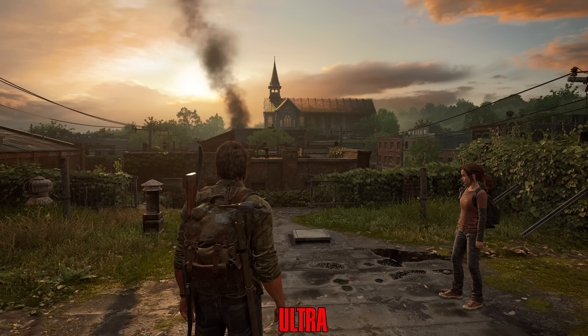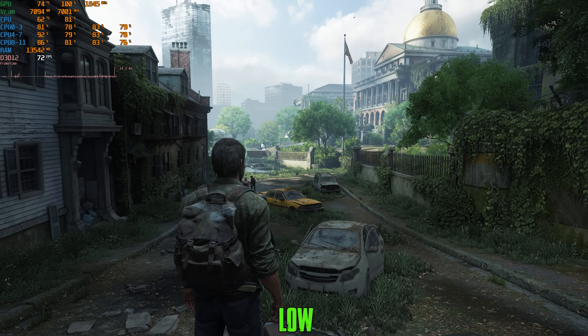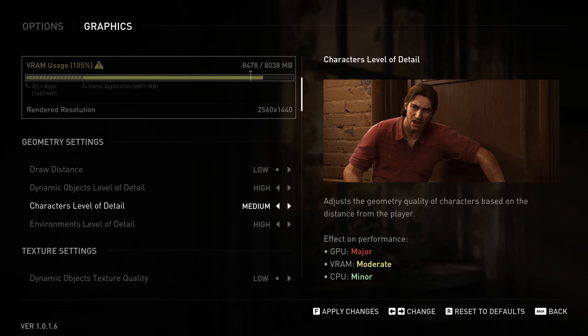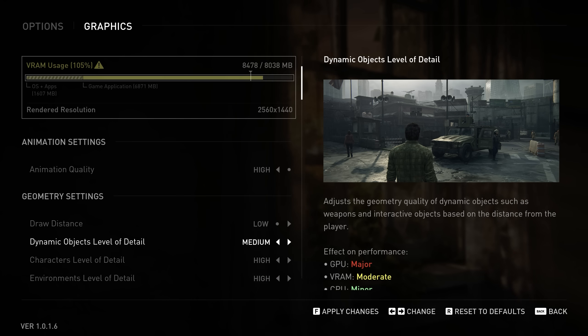Moving on to Geometry settings, starting with Draw Distance. From what I've seen, this setting changes nothing — I tried different areas including the area in the preview image from the graphics menu, and I tried restarting the game, but there is no visual or performance difference.